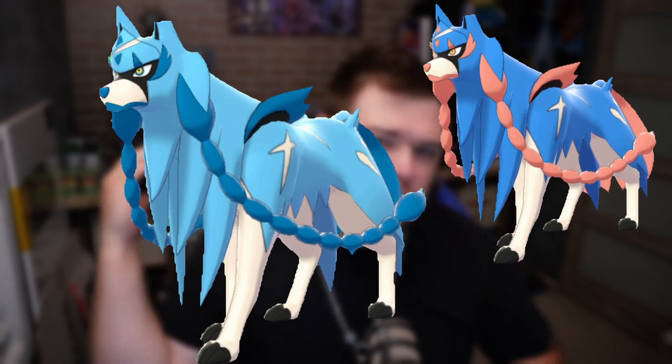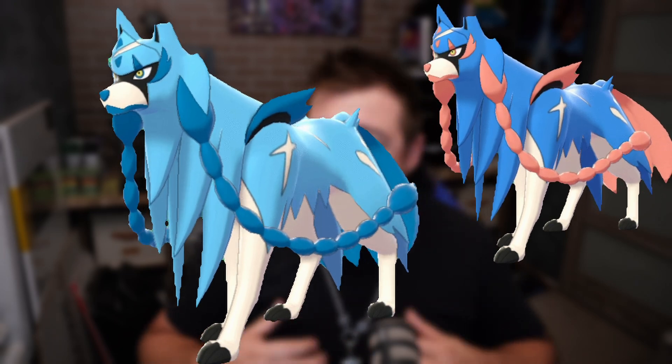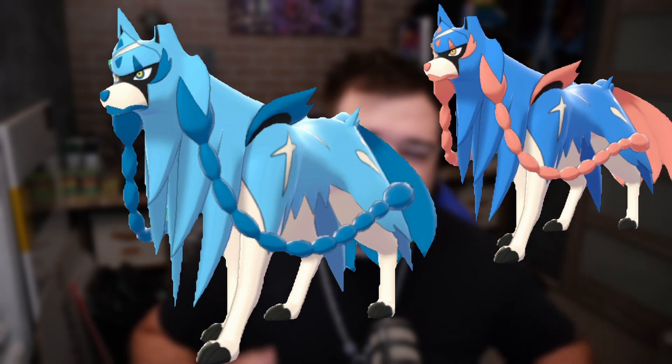Shiny Zacian is here and we are going to be able to get it. Right now it does sound to be bugged, but you can still get it. Its shiny form goes into an all-blue palette — it's actually a really good shiny. It looks great in the all-blue coloring, and just wait until the crown form comes because it gets even better.